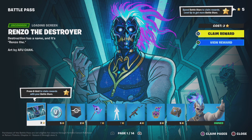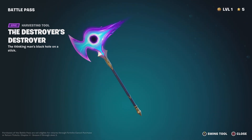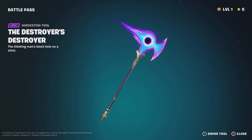Let's check the battle pass. You get the Destroyer — oh that's a really cool pickaxe. Oh my god, the pickaxe is sick! It's like a little black hole in the middle of it. Oh my god, this pickaxe is amazing — the Destroyer's Destroyer. Really cool pickaxe.